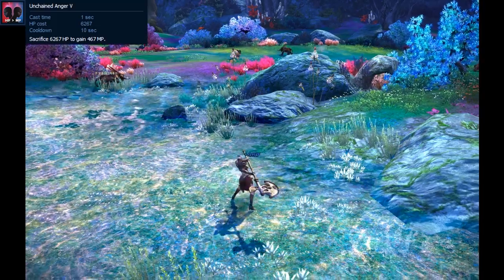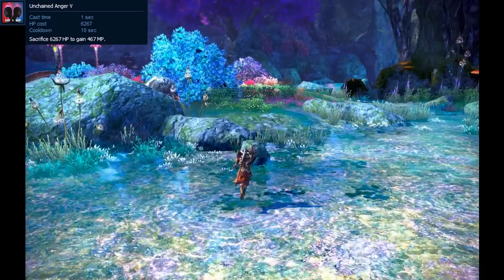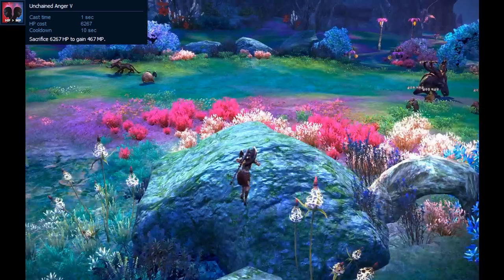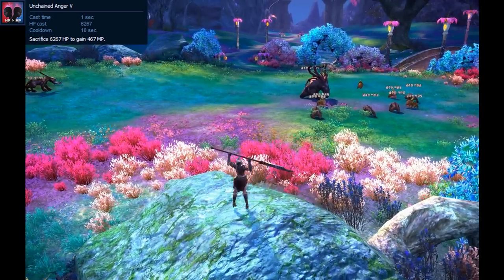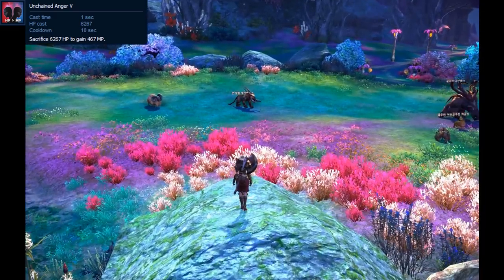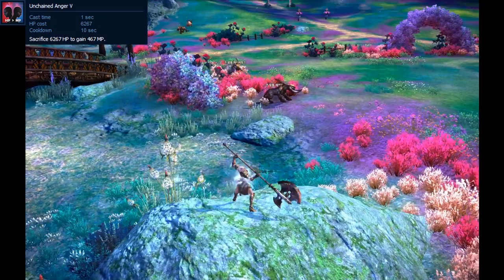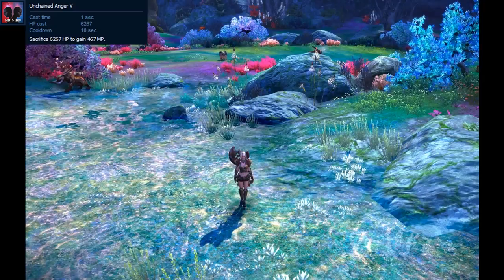Next up is Unchained Anger, your third and final skill to combat mana decay. This skill has a much shorter cooldown than the other two and gives more mana, but it also drains health. Once you learn Unchained Anger, you can go entire BAM fights without using basic attacks, provided you have a healer. In most cases, you can just spam this and your healer won't even realize what you're doing. If you don't have a healer though, it's better to avoid using this skill and just get mana through Combo Attack.